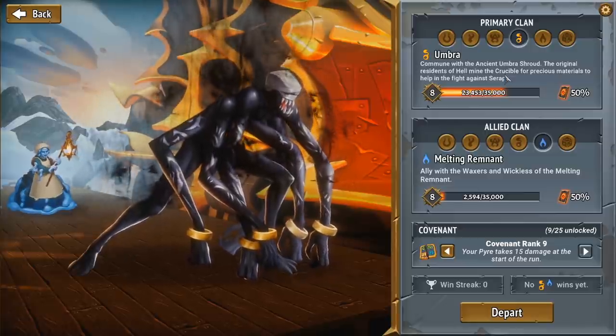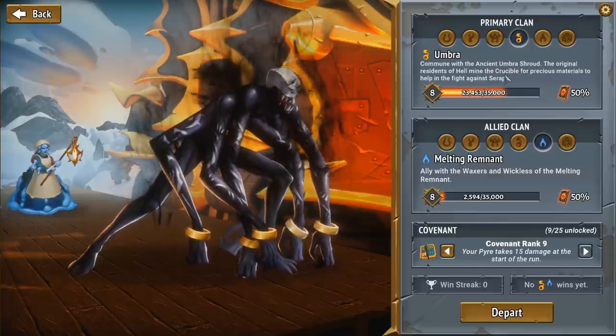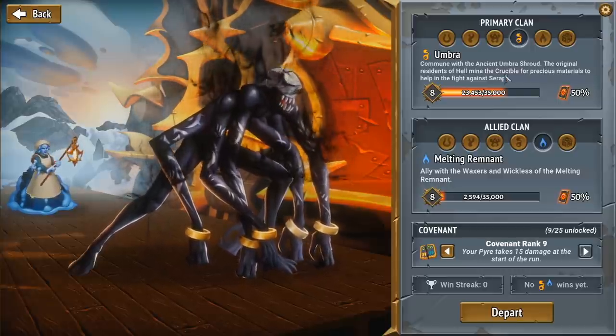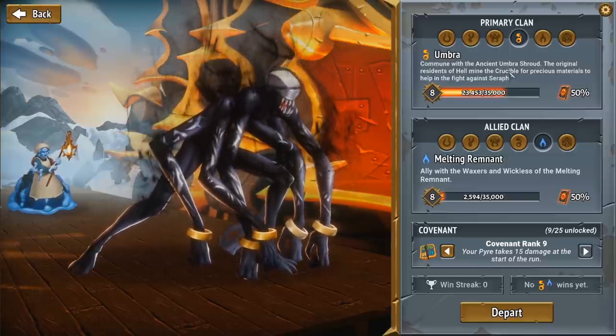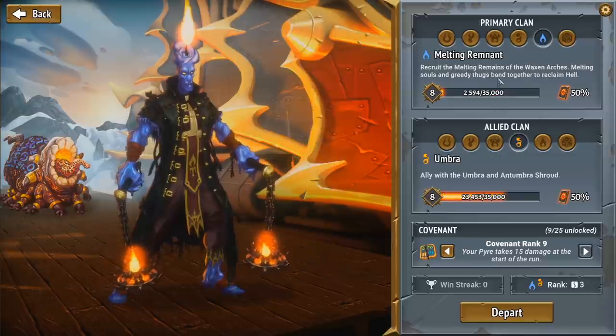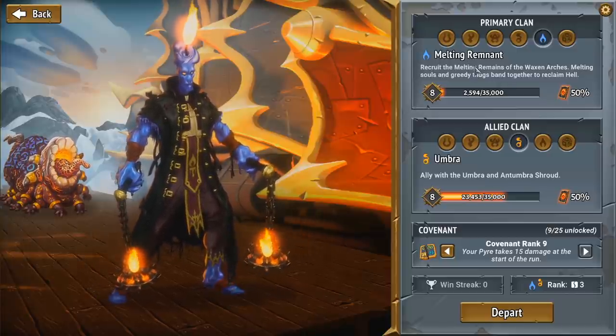Umbra is rather unique and interesting. It's about creating little tiny creatures called morsels that you feed to your creatures to make them stronger. I've never really seen a game do that before, but it's a lot of fun. And then Melting Remnant, which is candle people that burn out over time and have a lot of synergy with death — it's a lot like black Magic the Gathering, where you have creatures die and you bring them back stronger. Melting Remnant is rather interesting as well.